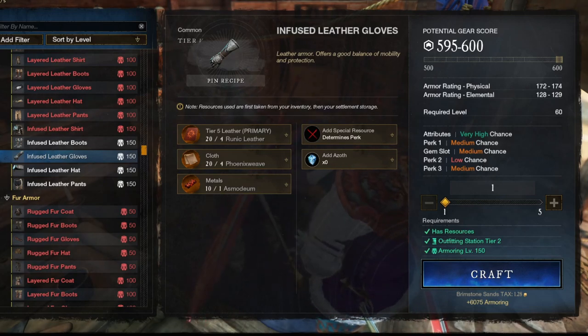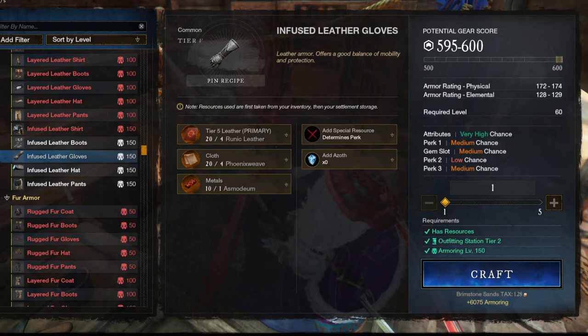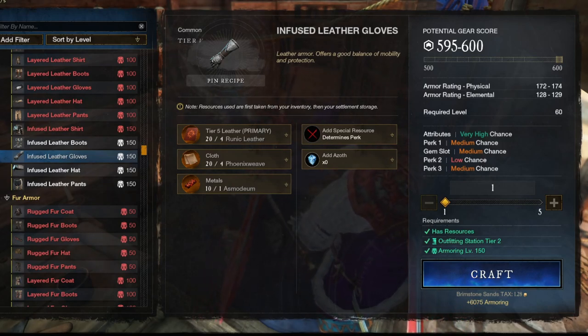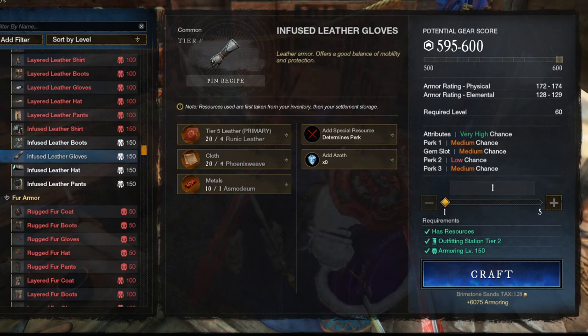Just quickly to recap: in order to maximize your crafting potential, you will need the following things. Your trade skill to 200. Five pieces of trade skill gear. An earring with the trade skill mastery perk for your chosen trade skill. Three trophies — basic, major, or minor. Tier 5 trade skill food. And a house in a settlement with a trade skill buff active.